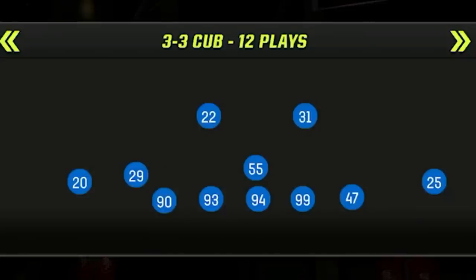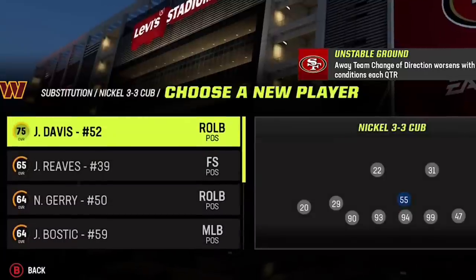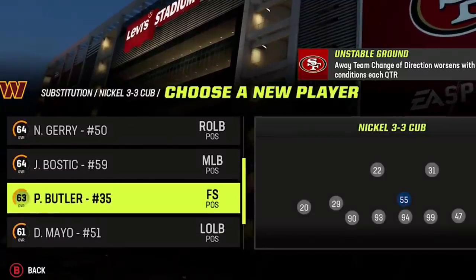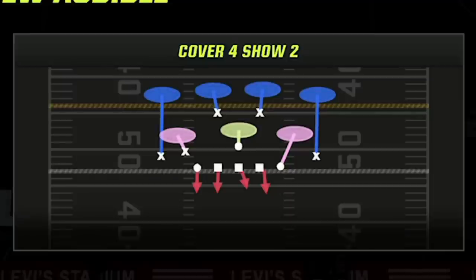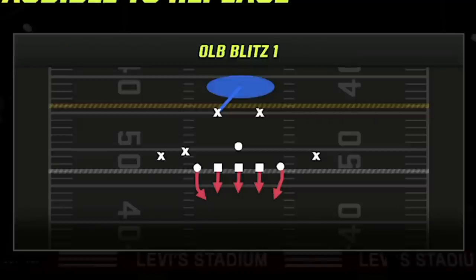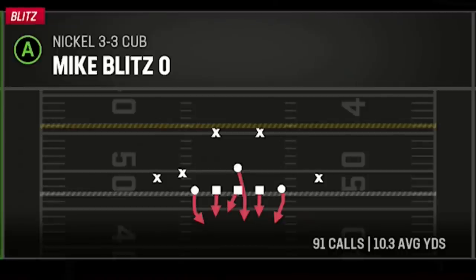The setup I'm going to show you is very unique and can be used in any formation that has Cover 4 Match in it. For substitutions, I like to put a safety at the middle linebacker spot — safety Percy Butler, who has 92 speed, which is perfect for my user. I set up my audible plays including the Cover 4 Show 2, the outside linebacker blitz 1, the Sam Will blitz 3, and the Mike blitz 0.